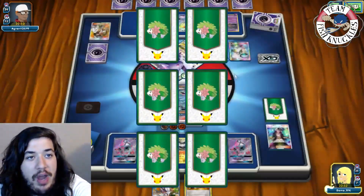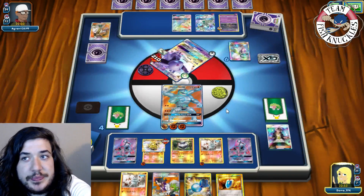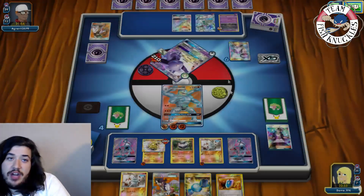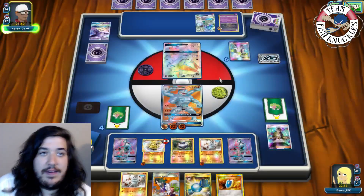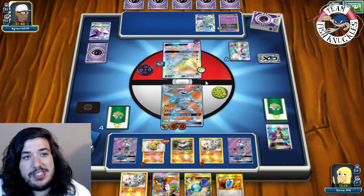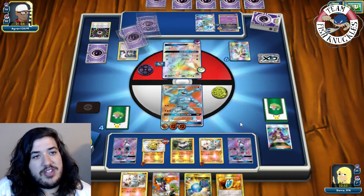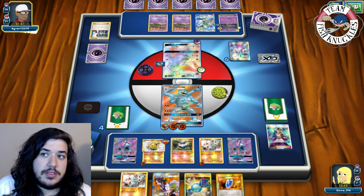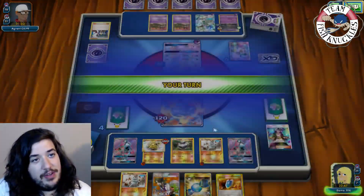We grab a Machop and a Rare Candy. Opponent might send the Garbodor. We could Bedrock Breaker the Drampa for a knockout next turn since Garbodor isn't too scary right now. Opponent sends the Espeon with a Choice Band to the active and uses Side Beam for 120 after Sycamoring — and now we're confused.